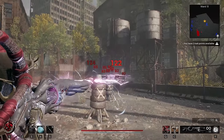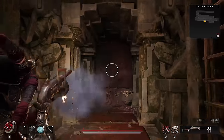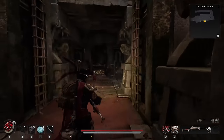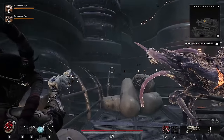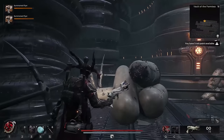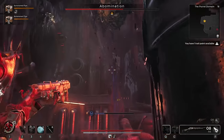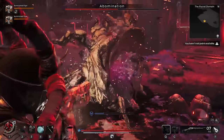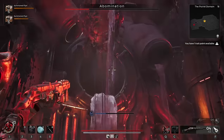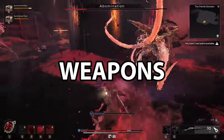Just super quickly before we get into number 1, please note: if you are following along and you get lost at any point due to something not matching up, the guide isn't wrong and you're not missing anything. Lots of areas and events in Remnant 2 are randomized, so I will point out alternative locations and points where you may need to re-roll your campaign. And let me know if you want more of this, because I'm also planning on doing a part 2 with 10 more rare weapons.